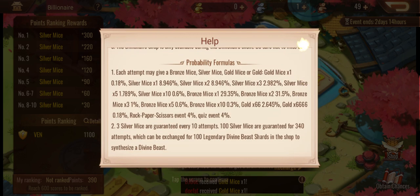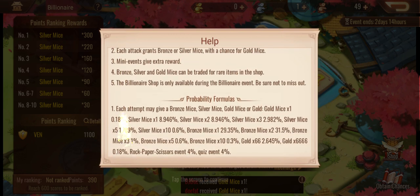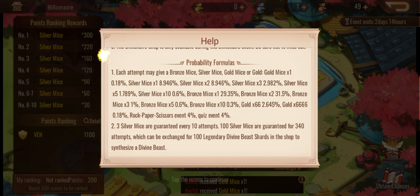In terms of the shop, it's only there for the event, like most events. You can probably save your bronze, silver, and gold mice — I'd say the event currencies don't go away or disappear, so you can always save them up for the next time. I'm not 100% sure about that though, but I feel like it's very similar to other events where you can keep saving the currency.